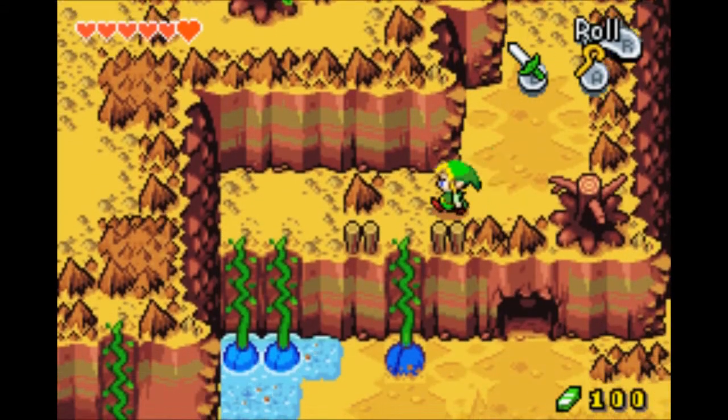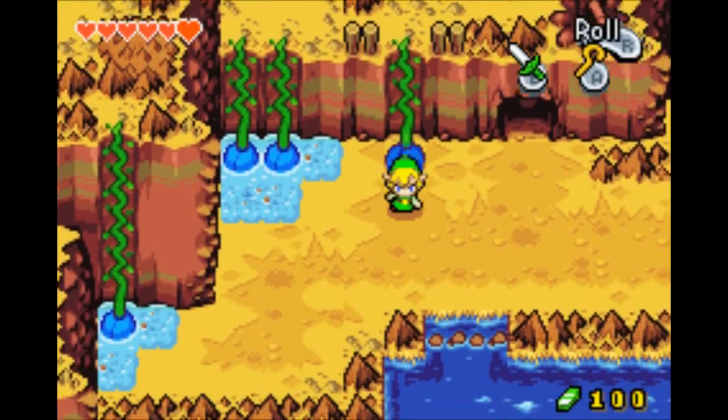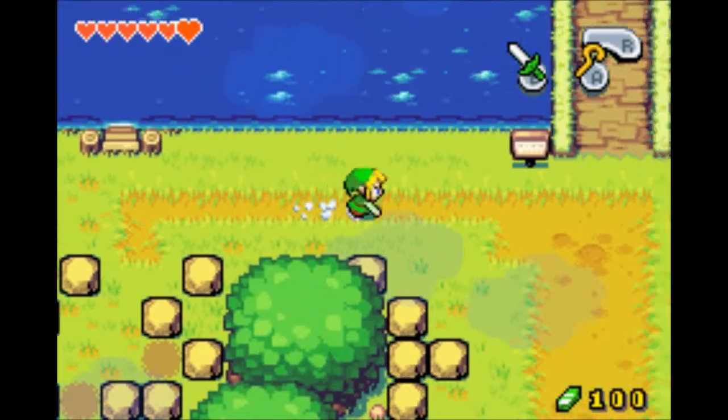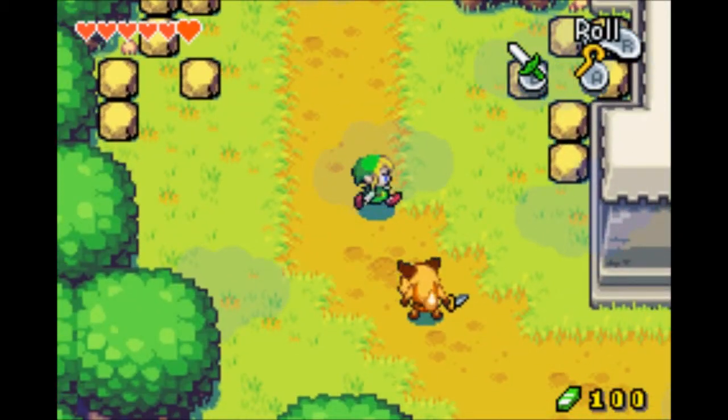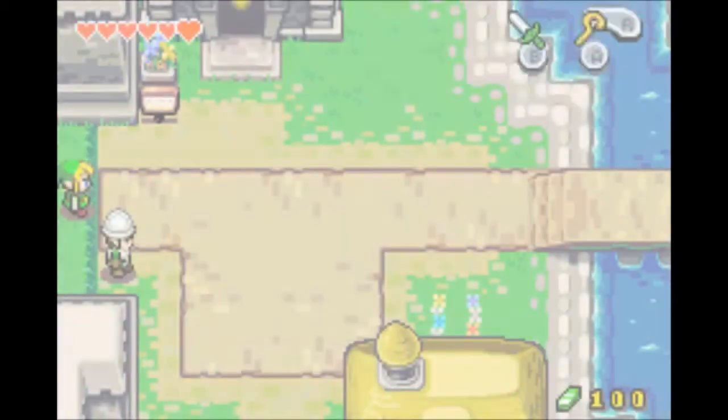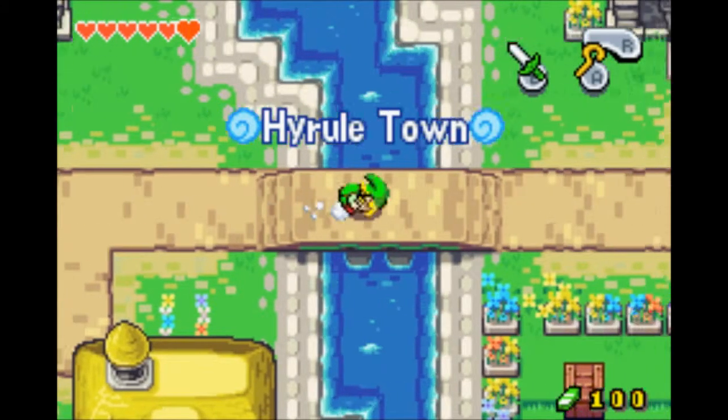We need to find the Sanctuary, which I actually happen to know where it is — one of the few things I remember from this game. We got a better sword now. That's quite neat, actually.